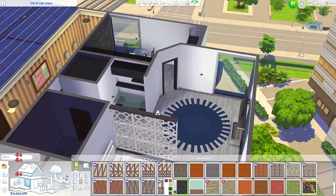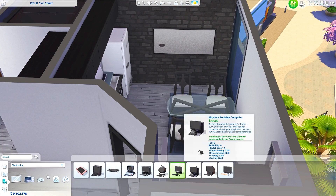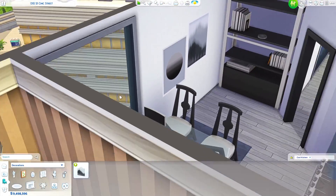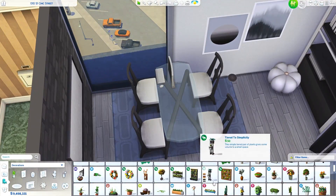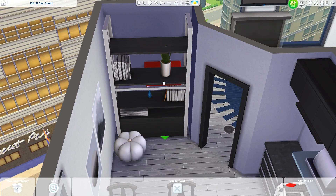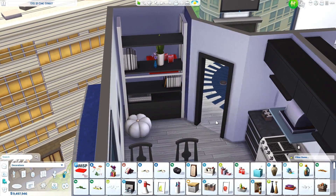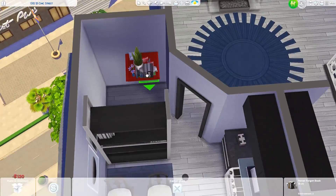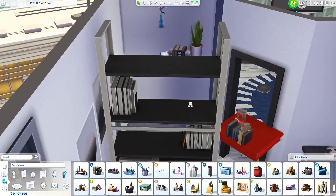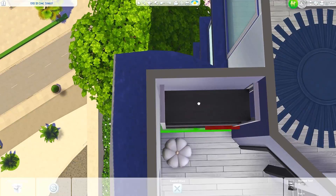I've mainly chosen plain white walls and played around a little bit with those bricks from Get Famous. I really like using that brick for accent walls — it looks really good especially in the black swatch, because we don't have another brick that's just completely black. Also, just ignore the fact that the bookcase here is turned the wrong way — I turn it around later on in the video when I go back and clutter it up a little bit more.